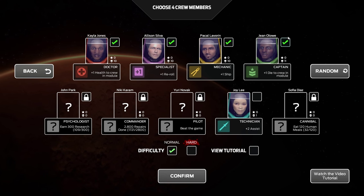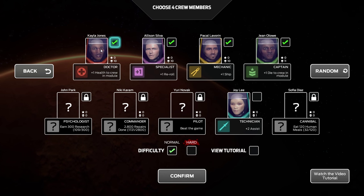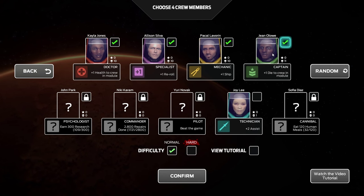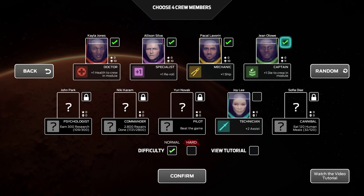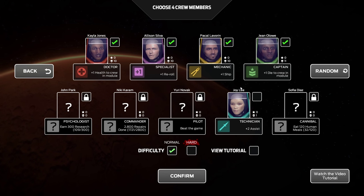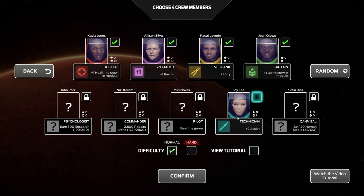You start out by choosing your crew members. At the start of the game you only have four options: the doctor, the specialist, the mechanic, and the captain. Since I've already played a bit, I also have the technician unlocked. I'm going to go with the default crew so viewers get a similar experience to when you first purchase the game. You can unlock other characters by earning research, doing repairs, beating the game, and eating human meals.